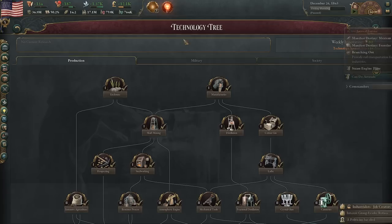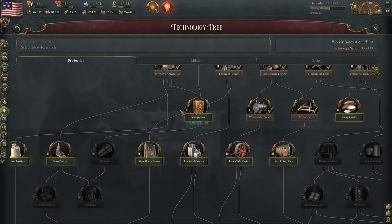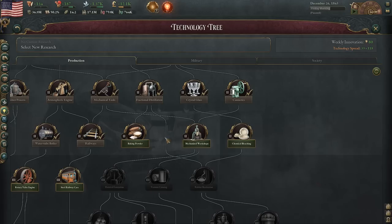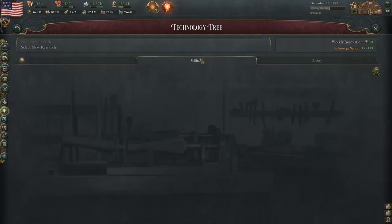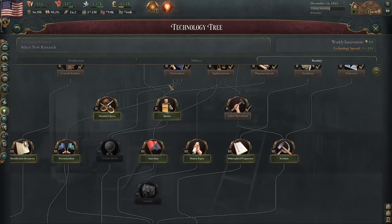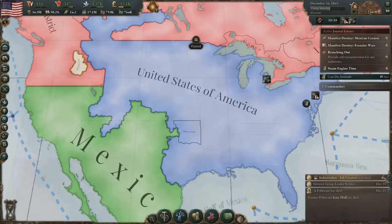We'll take a look and see how expensive tools have gotten after those adjustments. We also need to get a tech, and since we are considering going to war with Mexico soon, it makes sense to maybe get some military techs. Let's just make sure there's nothing here we really really want first. Mechanized workshops would be useful — 19 months to get that. But I think getting some military techs would probably be the most useful thing, though we do need this one as well. We get that in 17 months — I think we're going to knock that out real quick. We need that in order to do that one decision.